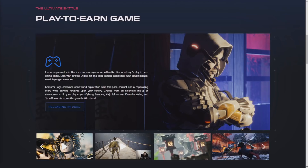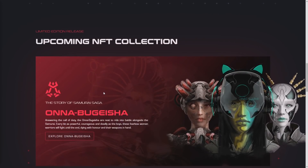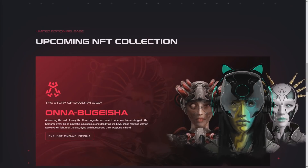Choose from an extensive lineup of characters to fit your play style: Cyborg Samurai, KG Monsters, Onabu Geisha, and Teen Samurai — to join the great battle ahead. Those are the NFT collections that I will present later in this video, so stay with me till the end.